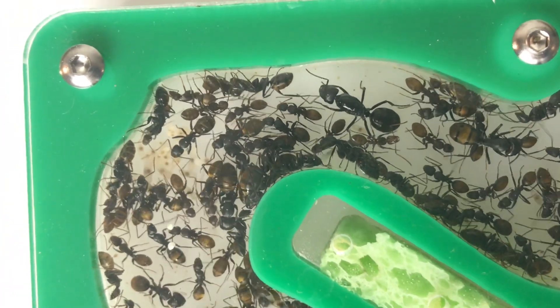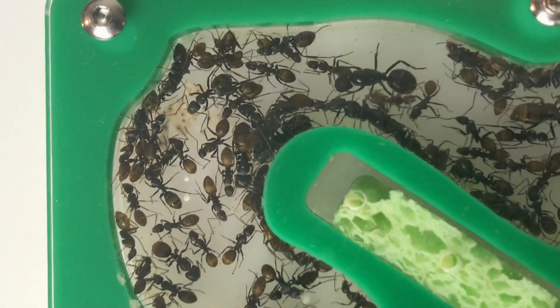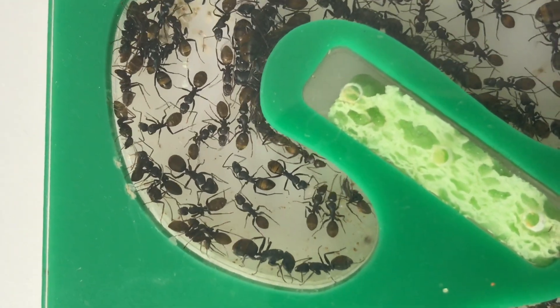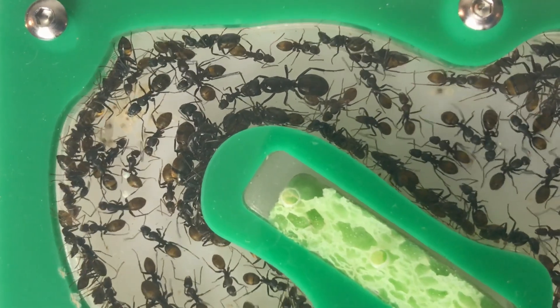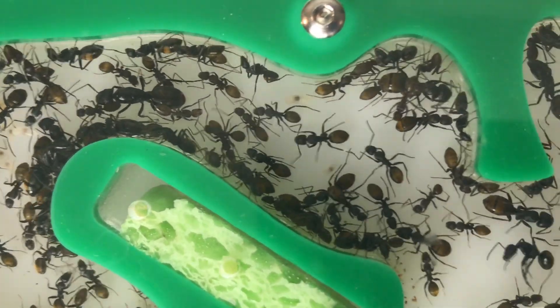As we move around the acrylic nest you can see there's more brood over in this section as well. Like most ants, they like to keep the new brood near a hydration port - there's more humidity in the air around there which keeps the eggs and larvae nice and moist, which is very important for their development.